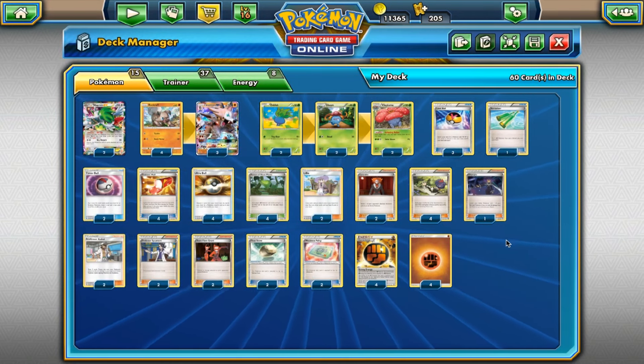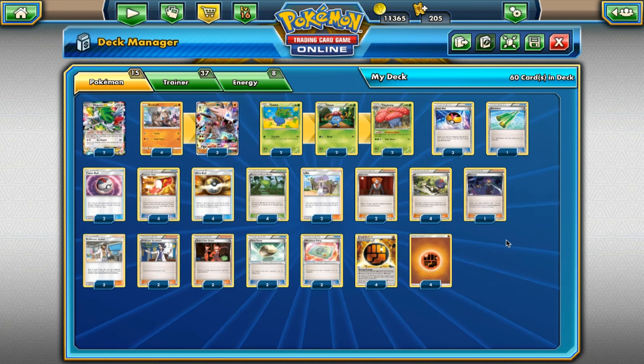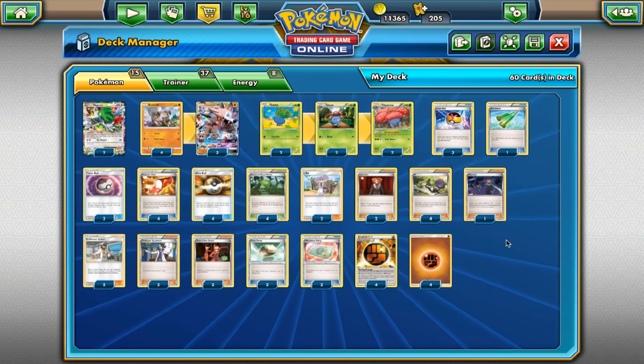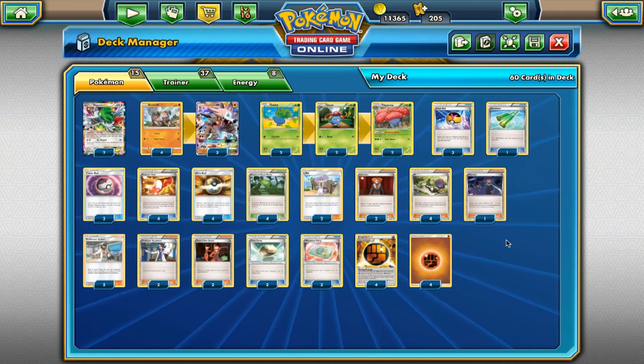So that's pretty much the list, guys. The whole point of this deck is to just lock down your opponent, make it so that they can't set up with their item cards, and also make it so they can't really attack you very easily by discarding their energies with Crunch and Team Flare Grunt. So yeah, it's a super interesting deck and we're going to go play a game with this and see what happens.